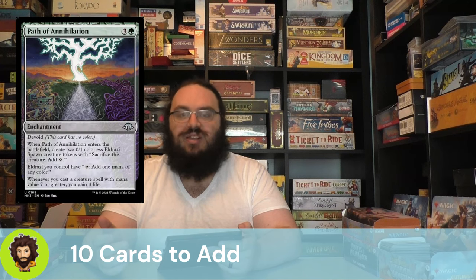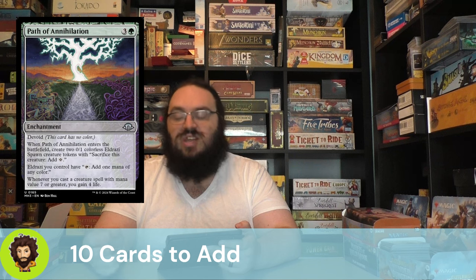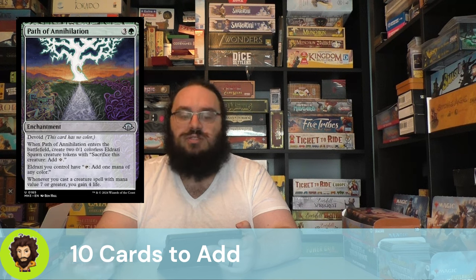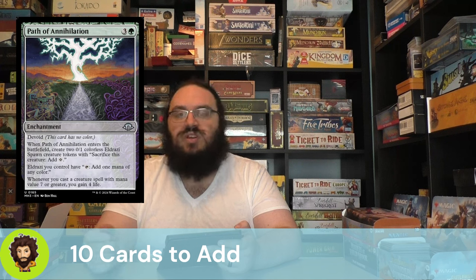Moving into our additions: Path of Annihilation is a devoid enchantment. Whenever it enters the battlefield we create two Eldrazi spawn, and all Eldrazi we control can tap to add one mana of any color. This turns our spawns and scions into mana dorks we don't have to sacrifice. On top of that, whenever we cast a seven-or-higher Eldrazi spell we gain a little life — not a life gain deck per se, but a nice bonus.